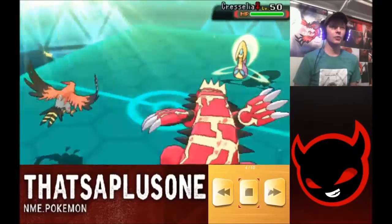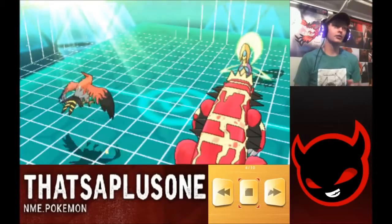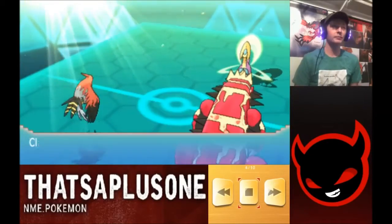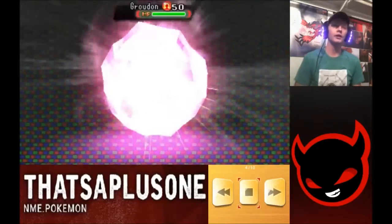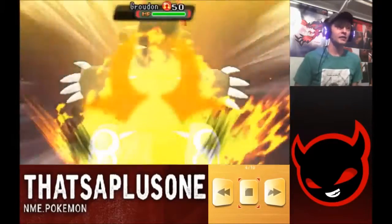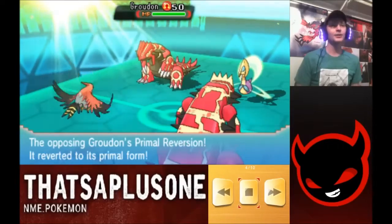But I don't think my Talonflame can just eat Ice Beams all day, so I figure I'm going to let Cresselia get up a Trick Room. Remember, I have Talonflame's priority moves, Groudon is relatively bulky, and I still have my Rayquaza in the back with access to Extreme Speed, which is a plus-two priority. So I let him get the Trick Room up — he comes with his Groudon, and this is where I regret letting him get the Trick Room up altogether. I could have gone for something different, but it is what it is.